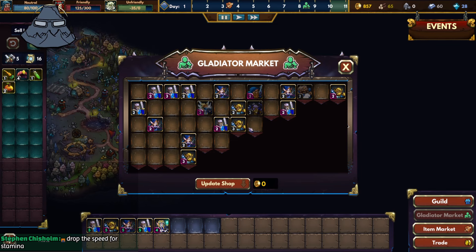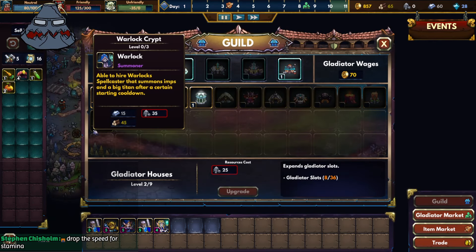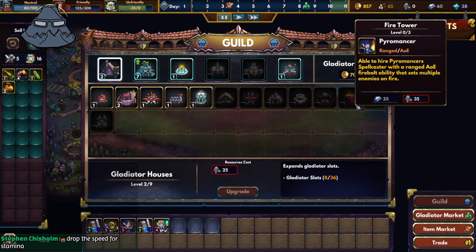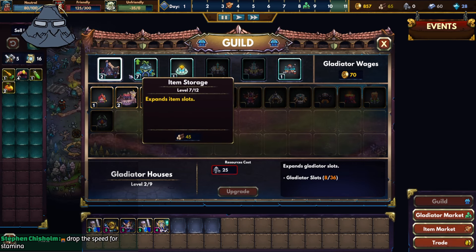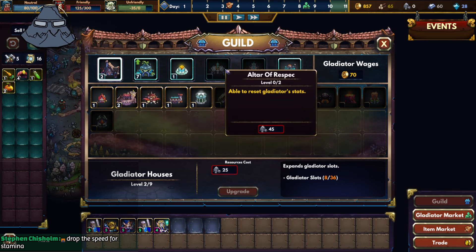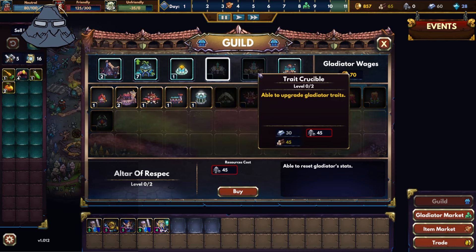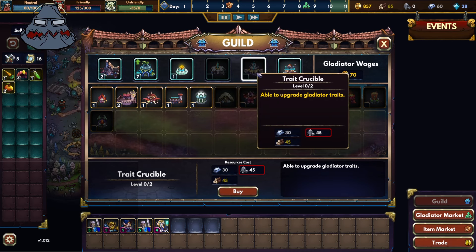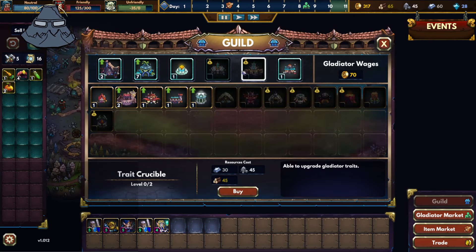Next time drop the speed for stamina, okay? Let's focus on upgrading the guild. We can add a warlock now — there are so many things we could get. I don't have the resources though. I think the trade crucible is next on the list — we can buy 45 stone and just upgrade it. Oh man, that's expensive, but that's worth it. Let's buy the trade crucible.